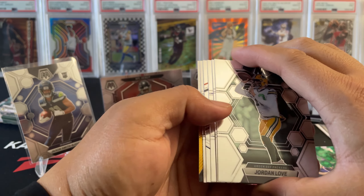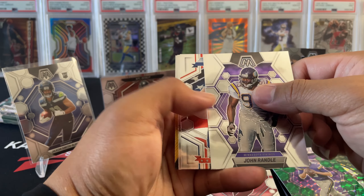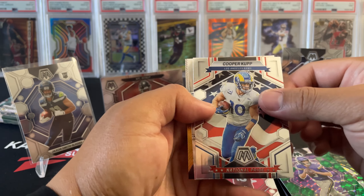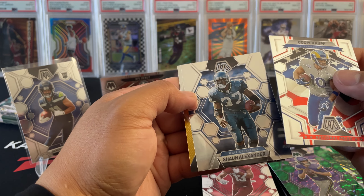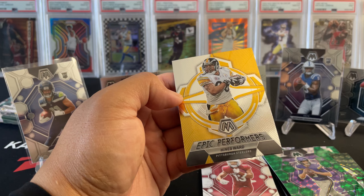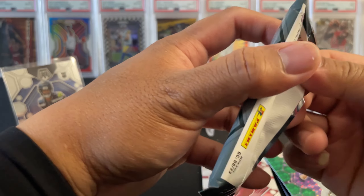Nothing — nope. Fournette, Leonard, Randall, National Pride, Cooper Kupp. And Alexander with an Epic Performers — Heinz Ward. That pack was not good.